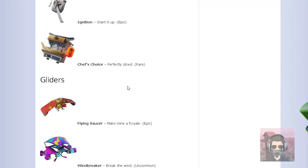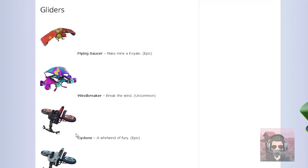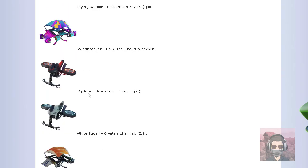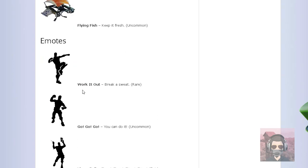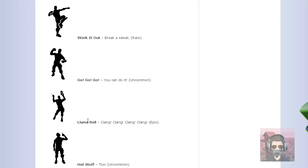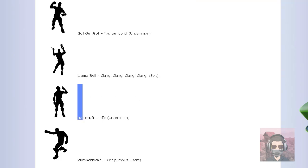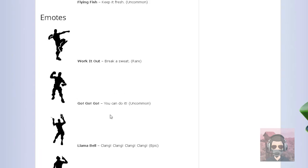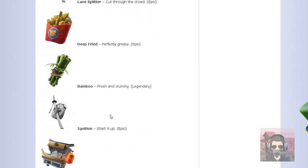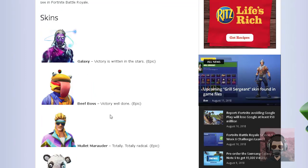Gliders: We already saw this one — looks pretty dumb. Cyclone — that's a cool glider. These are probably going to go with the ninjas — White Squall and Cyclone, those look sick. Flying Fish — this one is a dumb glider, so ugly. Next we got emotes: Work It Out, that's probably going to go with the workout skins. Go Go Go is already in the game. Llama Bell looks interesting. Hot Stuff looks interesting too. Pumpernickel is already in the game and it's pretty trash.